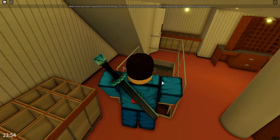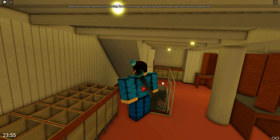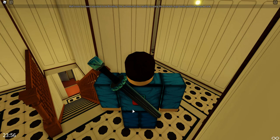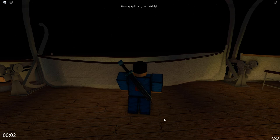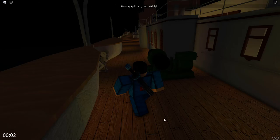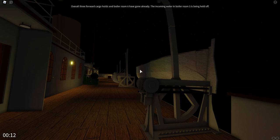My camera broke when I tried to zoom with the scroll wheel, so we're in third person for a bit. The water is rapidly filling the bottom of the mail room and now flooding into the main portion. We need to get out. Let's head to the boat deck — you can hear steam escaping the funnels. The lifeboats are actually being uncovered one at a time, which is accurate. It's nice to see those little details in the game.